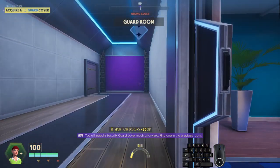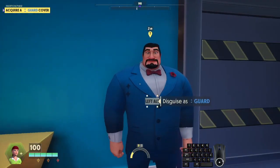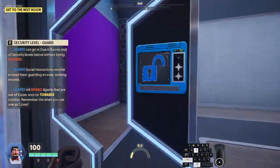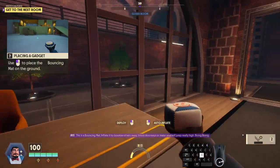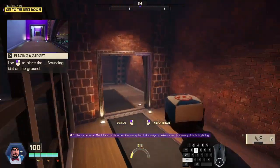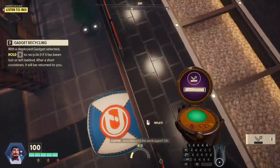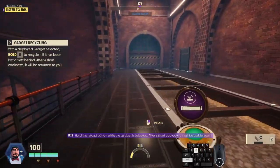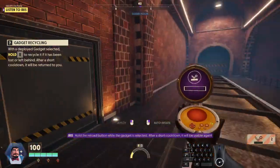You will need a security guard cover moving forward — find one in the previous room. When you are ready: this is a bouncing mat. Inflate it to bounce others away, block doorways, or make yourself jump really high. Use the primary action button to deploy the bouncing mat. If you leave a gadget behind, you can recycle it — hold the reload button while the gadget is selected. After a short cooldown, it will be usable again.